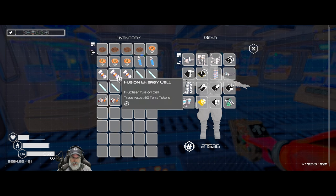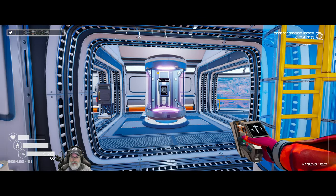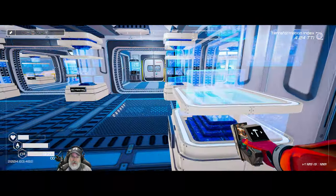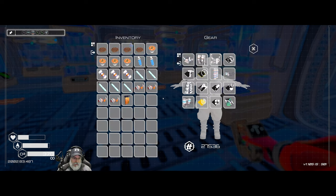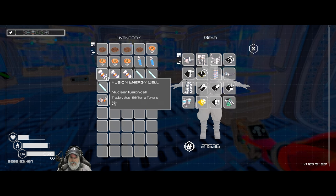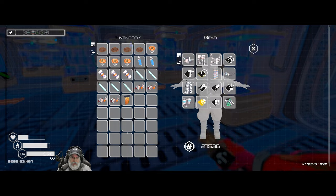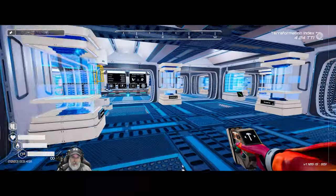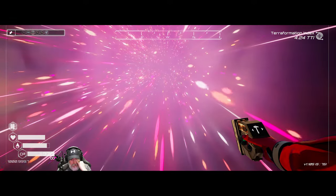I think that gets us up to date on everything. We wanted to bring some fusion cells back for that ship. We don't want to carry too much stuff because then we won't have room for anything. If we do run into another ship that requires fusion energy cells we'll just come back and get more — it's not a big deal. Let's go ahead and eat a cookie and head back through our portal to keep working on this procedural wreck.